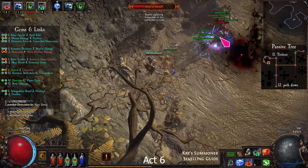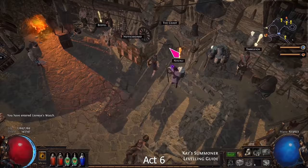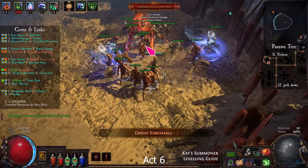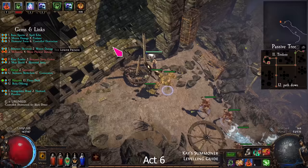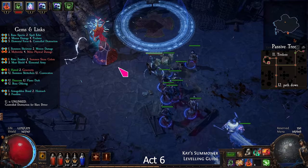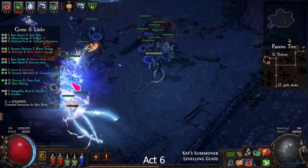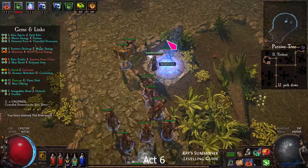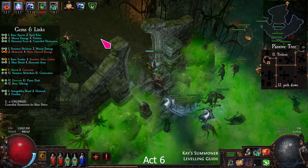Clear the Twilight Strand and get a Book of Regrets from Lilly. Find and kill the Dishonoured Queen in the Mud Flats. Enter the Karui Fortress and kill Chieftain Kira in his cave. Make your way to the Lower Prison and complete the trial. Then go up the tower and kill the bosses on the rooftop. Find the Valley of the Fire Drinker and kill Abberath. Go left at the waypoint in the Riverways and kill Warlord Slater in the Wetlands.